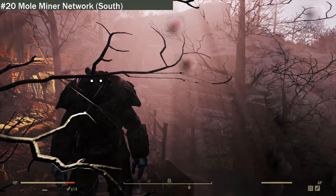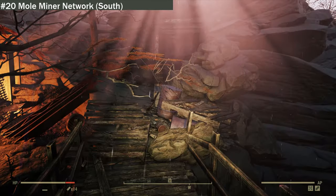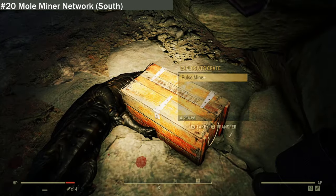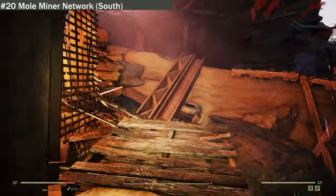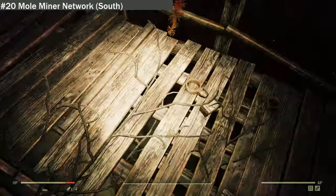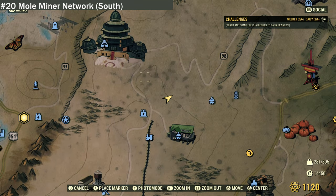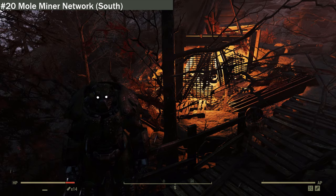We are now at location twenty: Mole Miners Network South. As you can see, there's another blocked-off cave entrance, which supports my theory that the mole miners might be building an underground network everywhere for us to explore eventually. There's a fire and a few things to loot — explosives, crates, bits of junk, and weapons everywhere. Be advised there are hostile enemies. On the map, we've got one here, one down there, and one down there — a little network of rabbit holes.